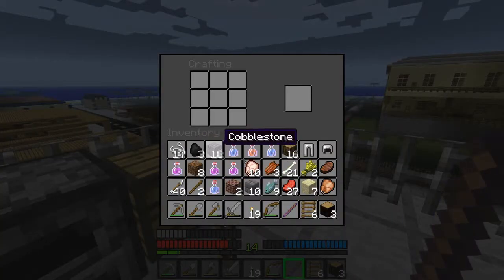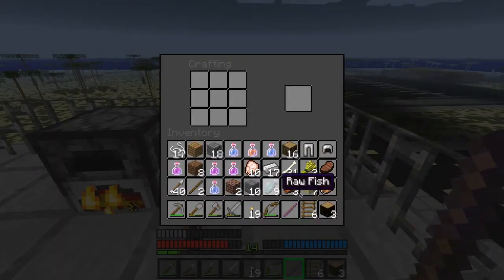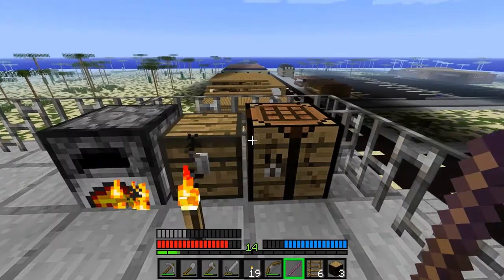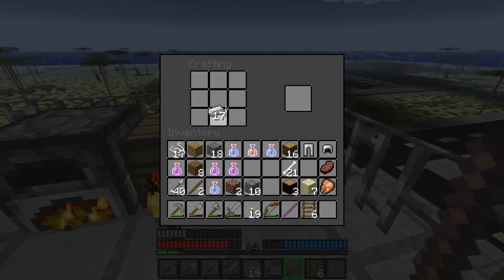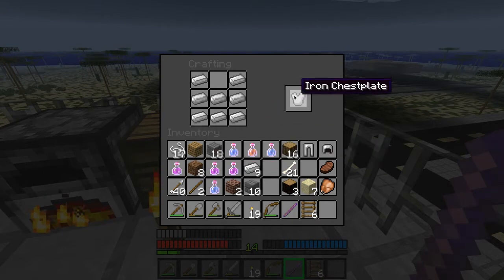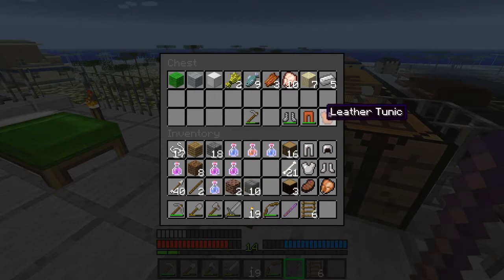Should have enough iron, and enough coal to cook up most of that steak - that should keep me good for a while. I'll put all of these food things in here. I have enough to make a chest piece, and I need boots - I think, I hope so because that's what I made. Don't really want that sand but I'll put it in there.